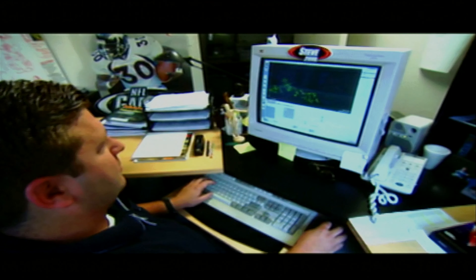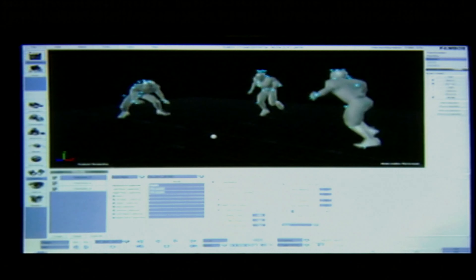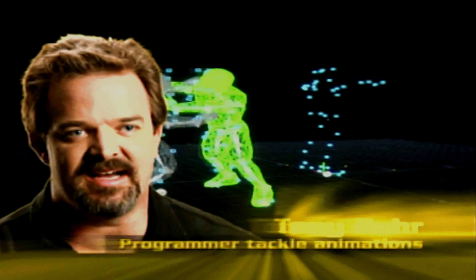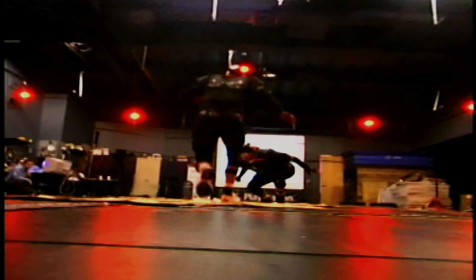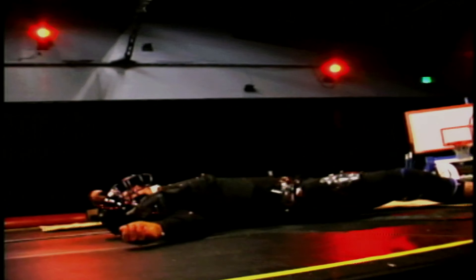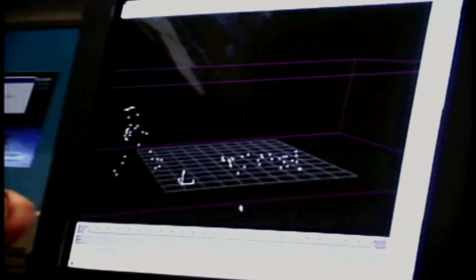This is raw motion capture of a two-on-one tackle. These are the raw motion capture sensors. Here's the skeleton that we attach to the sensors — each sensor is specifically made to have a bone follow it. We have a significant amount of tackles, upwards around 70 to 90 different tackles. We have four pro players who are now stuntmen. We're actually mo-capping what it takes for a 270-pound person to lift and throw another 270-pound person.